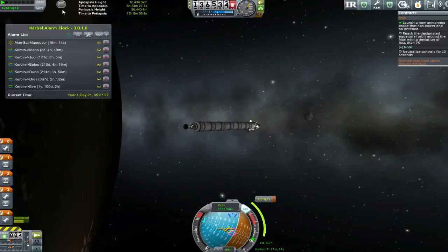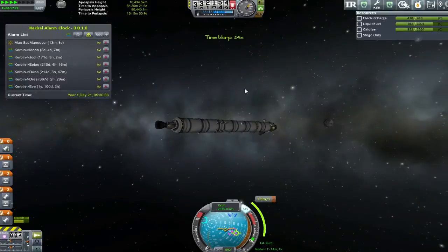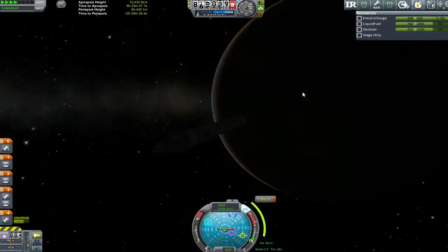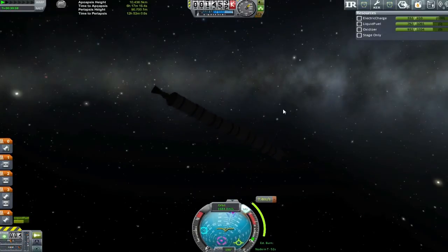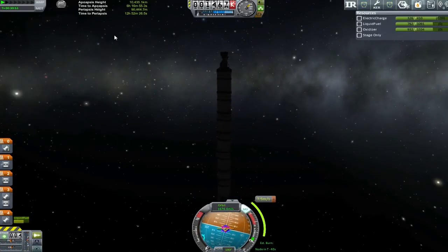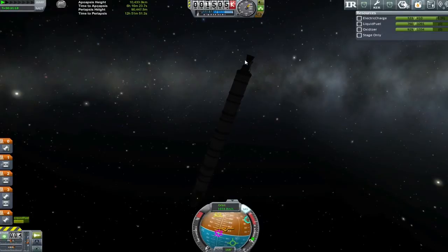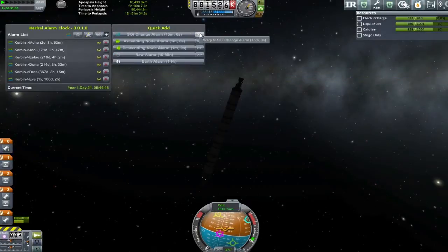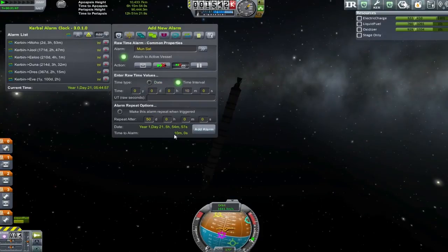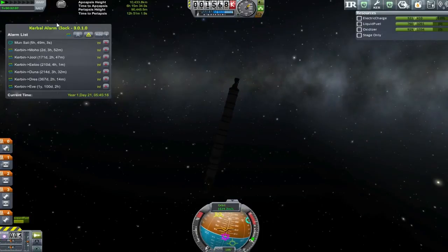As it is, we kind of just have to deal with the burn that's going on. But it gives me a chance to talk about this Moho window coming up. Let alone the fact that it's going to take me two days to do this mission — I am not in the position, money-wise, to send anything to Moho. Nothing will really have the — well, I won't have the money to throw anything up there. So we're going to wait until the next Moho window, which should be all right, and hopefully we'll have a contract for there by then.